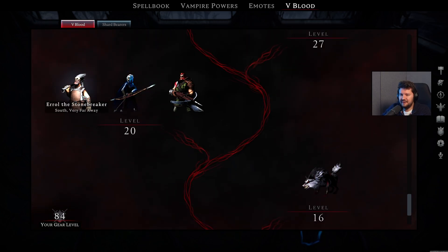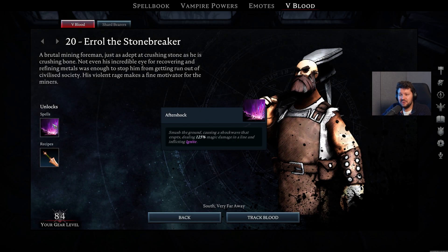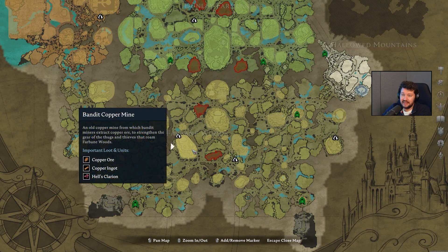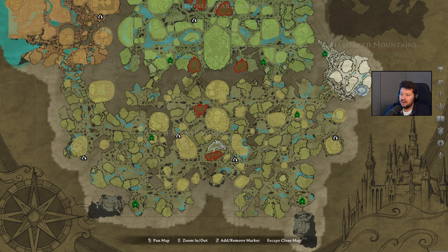On level 20, we have Errol the Stonebreaker, and this one also unlocks the Aftershock like in the previous update, as well as the Copper Weapons. If we open up the map, this one can be found inside the Bandit Copper Mine, which is pretty central on the map.